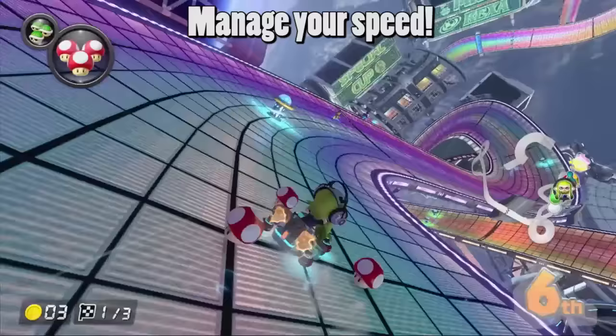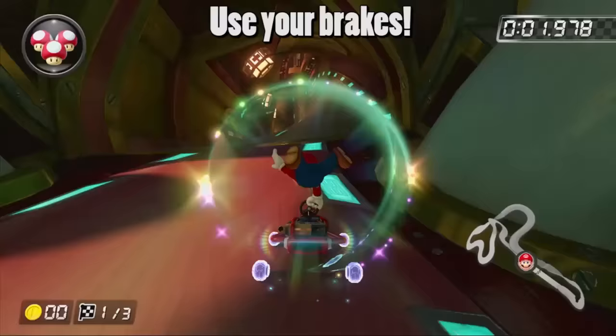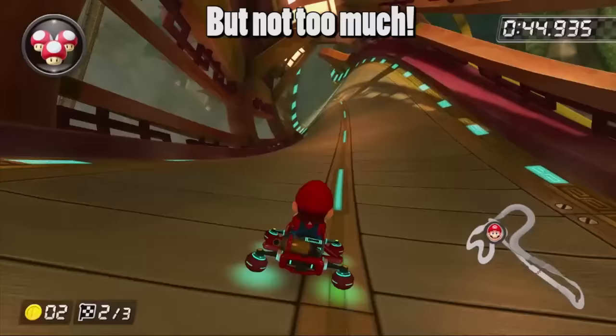200cc is all about managing your speed. You want to go as fast as possible, but at the same time, you don't want to go too fast. The most obvious method of managing your speed is using the brakes. While doing a drift, be sure to press the brake button every so often so that you can keep the tight lines and also slow yourself down. Not every turn will require braking, but definitely use brakes on sharper turns. Don't hold the brake button for too long, otherwise you'll cancel your drift.